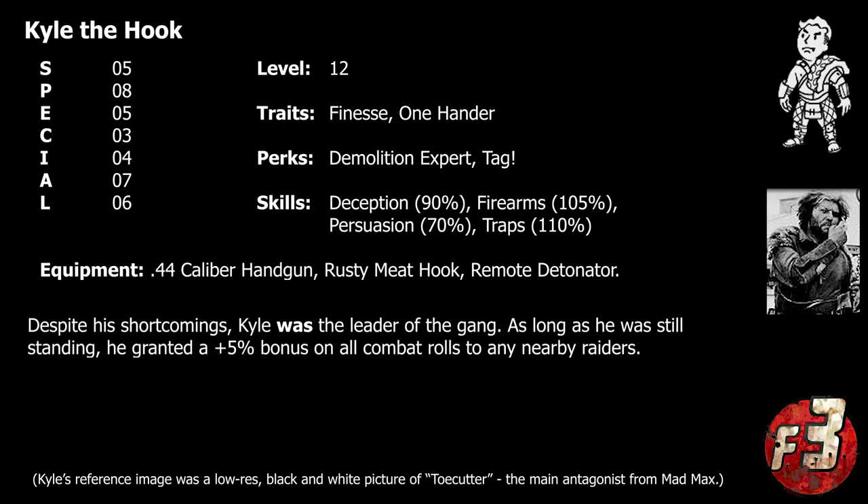As his name implies, Kyle the Hook was in fact missing his left hand and sported a razor-sharp hook in its place. He was the uncontested leader of the Rusty Hooks both by virtue of being the gang's founder and because he was literally the guy with the biggest gun. He also had the unwavering loyalty of Bear, who aside from serving as his bodyguard also acted as his champion in the event of any leadership challenges, ensuring that his position as gang leader remained essentially unchallenged. Although he wasn't particularly smart, he considered himself a veritable genius and would often attempt to seem smarter by making up long nonsensical words that he would randomly insert into his dialogue with the player.